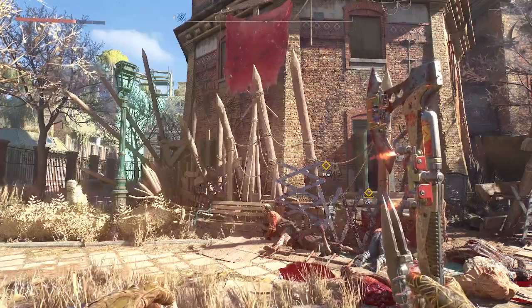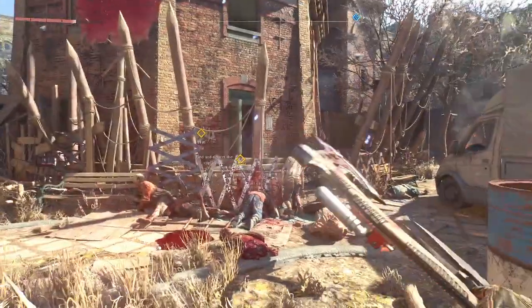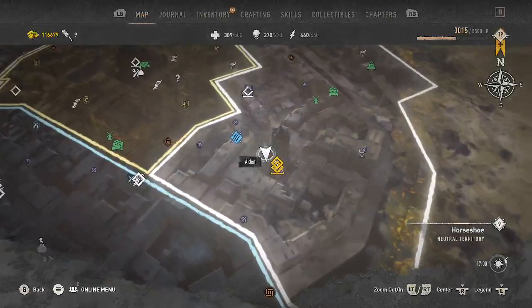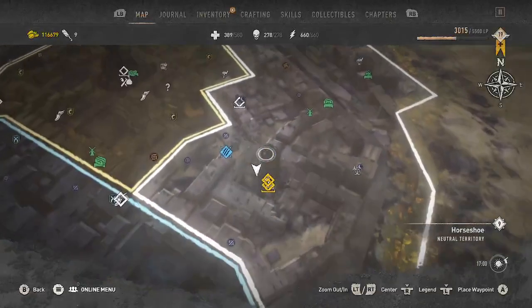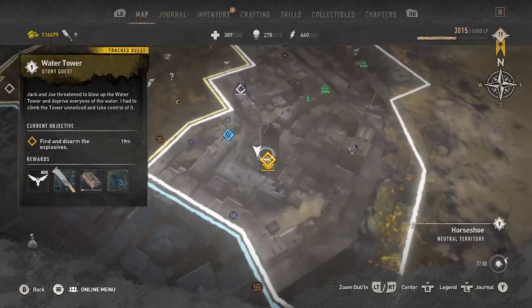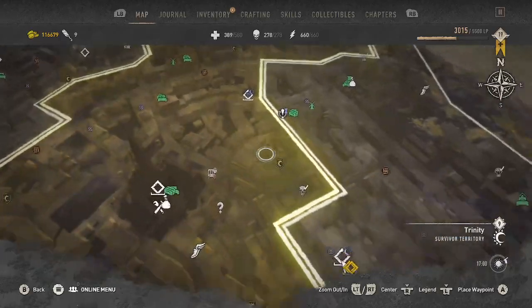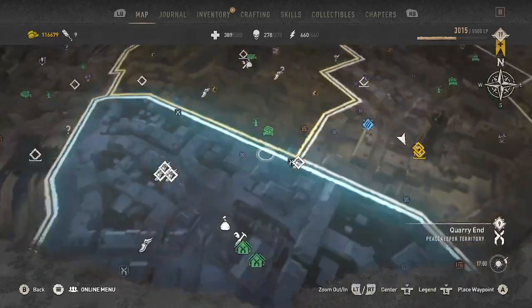Hello, welcome to another Dying Light 2 video. This is again in New Game Plus mode. We're getting to our very first point of turning one of the regions to a faction by taking over this water tower. We get to decide who gets it, whether it goes to the people or to the PK.